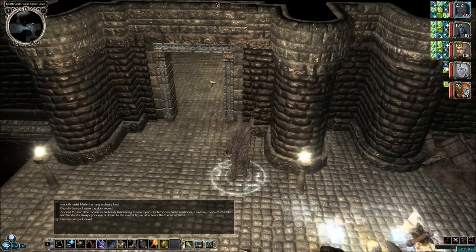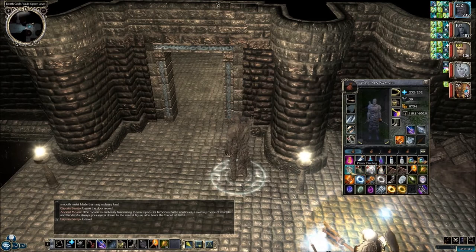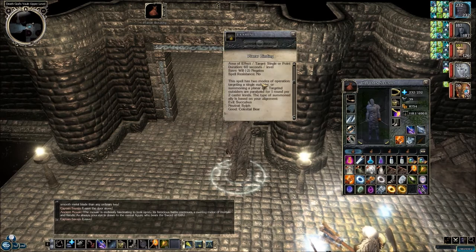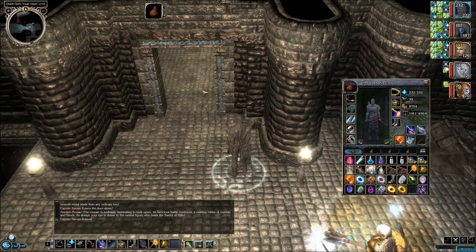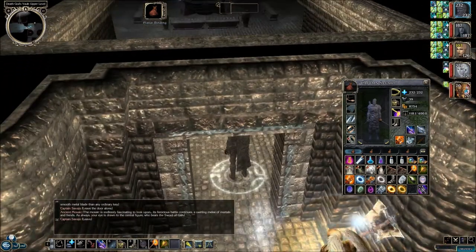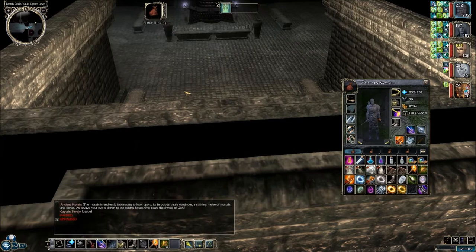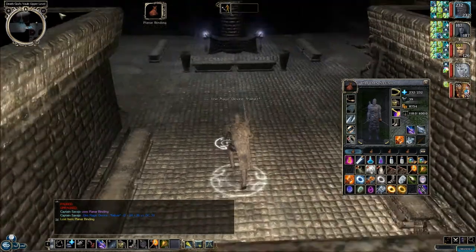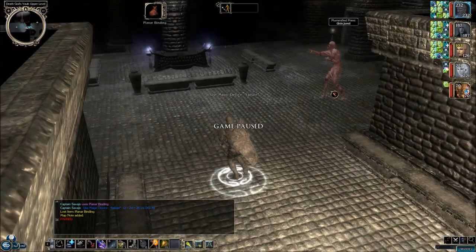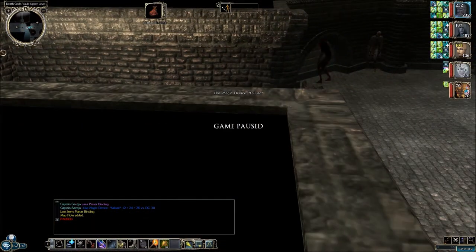We're going to go in here because the other door is locked and we can't get in without the key. Let's cast a scroll — Planar Binding. If we're successful, we'll get a Celestial Bear. Is that a bear with angel wings? Let's find out. The reason we're doing this is because there are mummies here and we failed before. These mummies are practice spellcasters — they're quite difficult to beat and there's four of them.